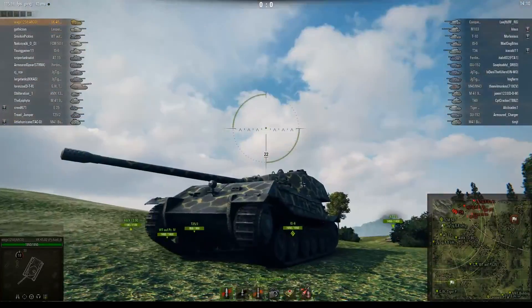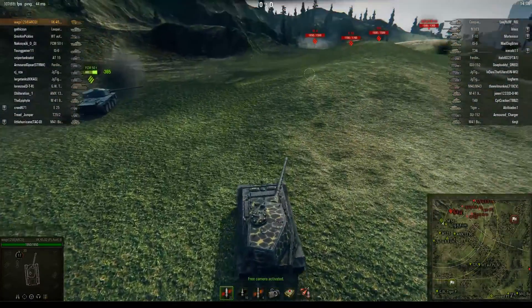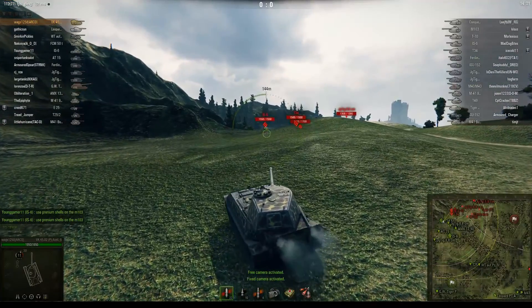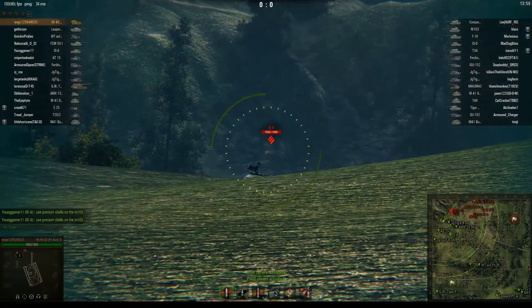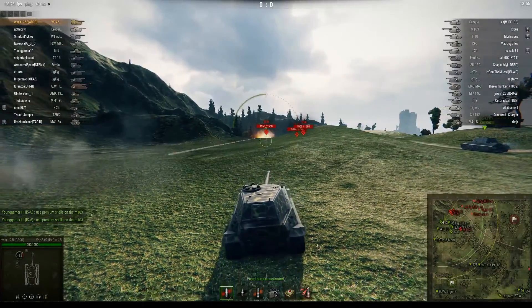Yeah, we're looking for cover and I can't quite find it. It's not here. No cover. So let's see what happens. First up is an IS-6 — we don't quite have the depression here to just shoot him over this ridge line.